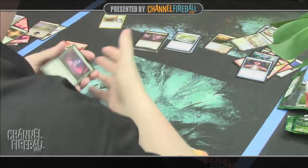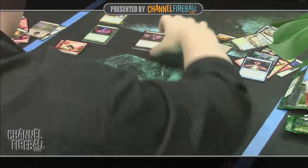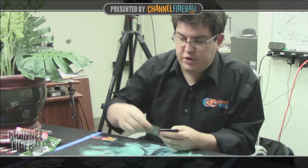Now that we've pruned all our colors, I want to start laying out a skeleton to see what might fit together well. When I went through blue, I noticed a lot of flyers, so I'm going to start by laying out my blue creatures to see how that mana curve looks. There seems to be a lot of potential with all the flying and all these Divinations.